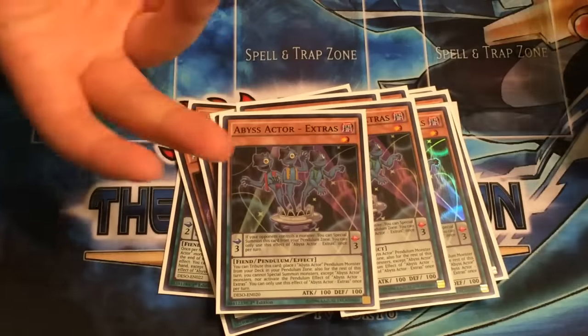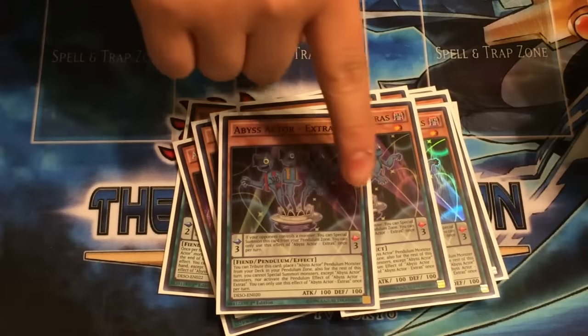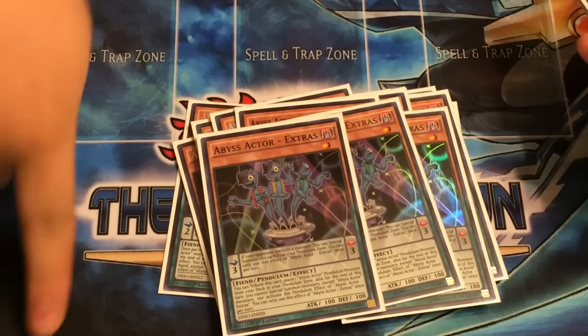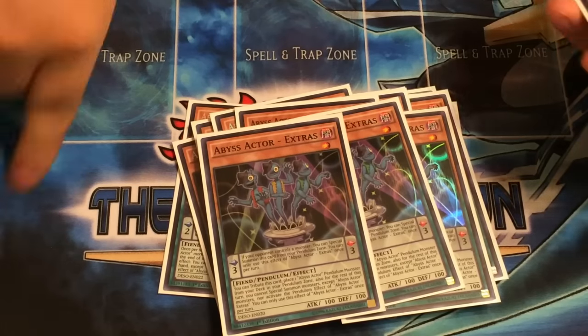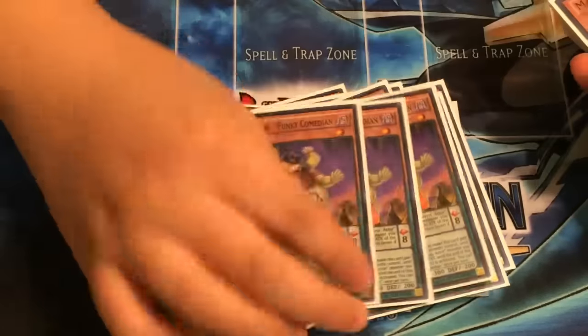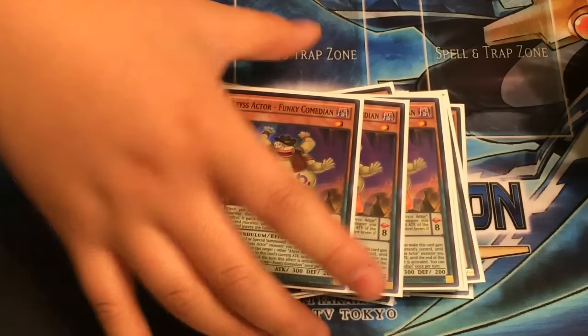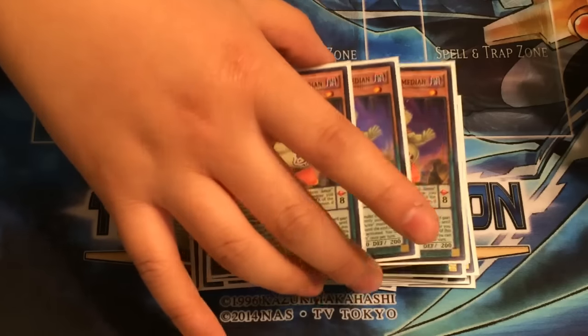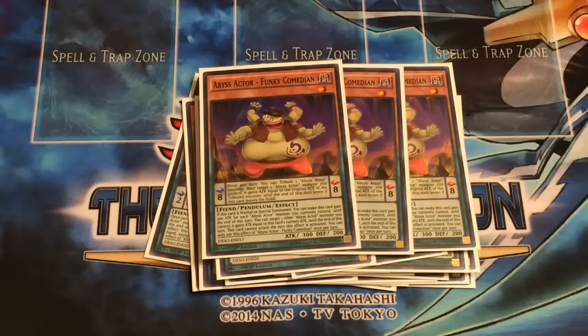Three Extras. It's good, and it's basically the card you want to see in your starting hand so that you can get Wild Hope onto your pendulum zone. Three Funky Comedian. It's alright. I don't really use it that often, but it's a disruptor, so I'll play it.